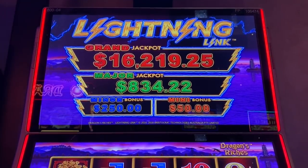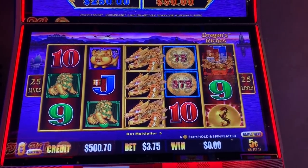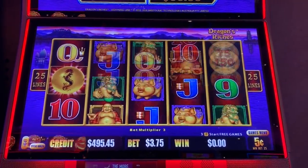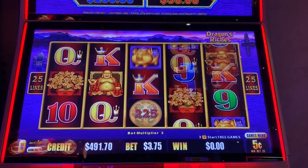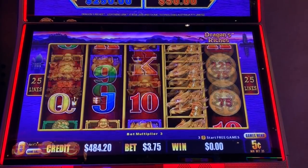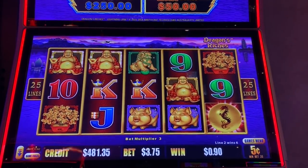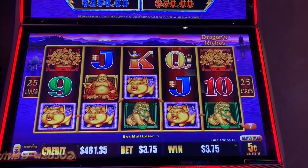Let's do another game. Here we go — Lightning Link. We'll do nickels, $3.75 a spin. See how long it takes. I think that Wild Wild Pearl was over six minutes to get five. That's a push — I think I should change the rules on the push.